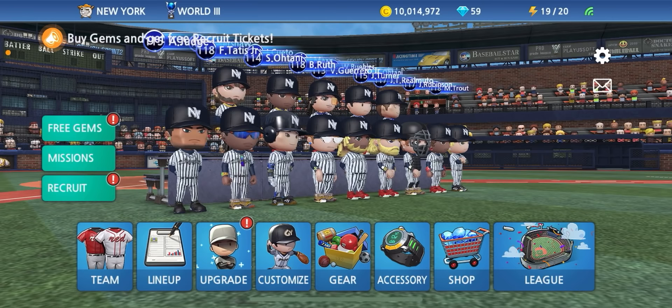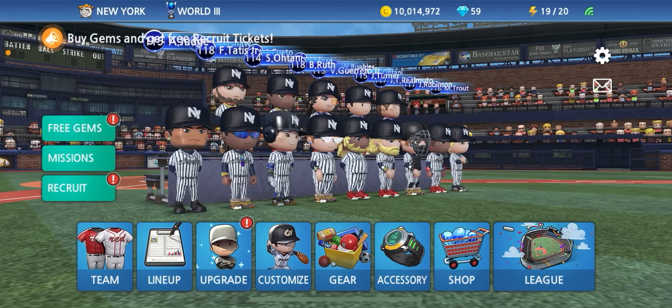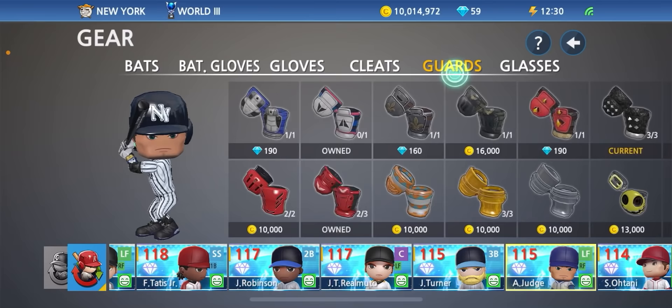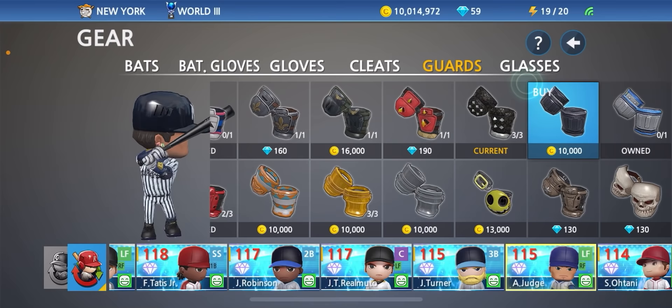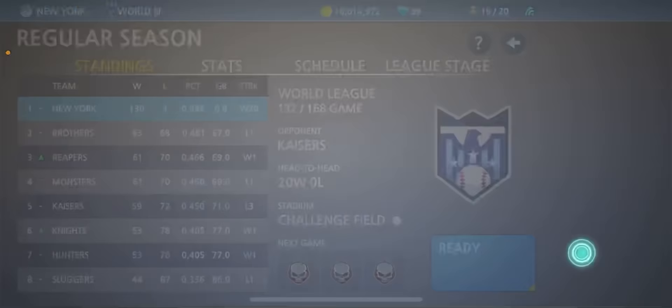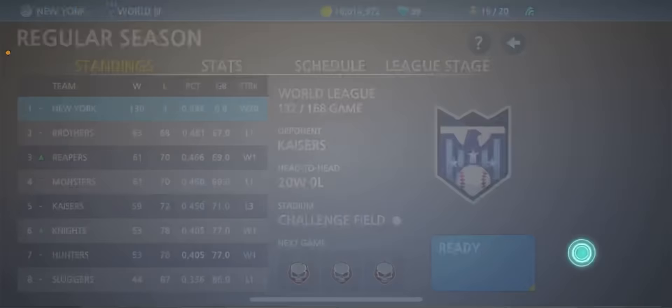Let's see how his attributes are looking before we put him in the game. So before we head into the game, we got Aaron Judge — as you can see on the end right here. We gave him the black baseball bat, the white batting gloves, this black baseball glove, black and red cleats, the black leg guards. He's good to go guys. That's my customized Aaron Judge. Let's go ahead and head into the game. Looks like we got one more game against the Kaisers, so we're going to face them with myself on the mound — iMax Plays.